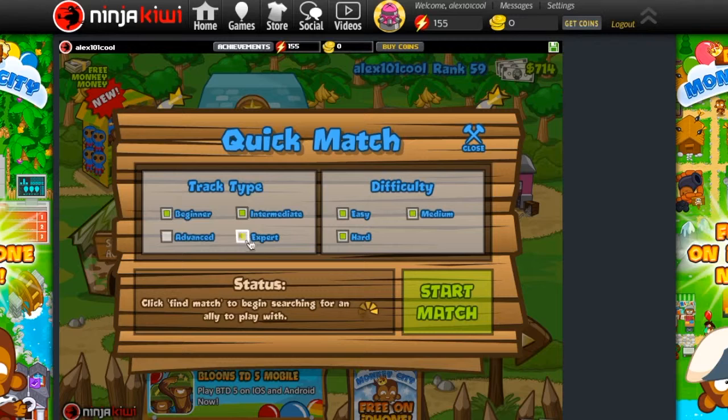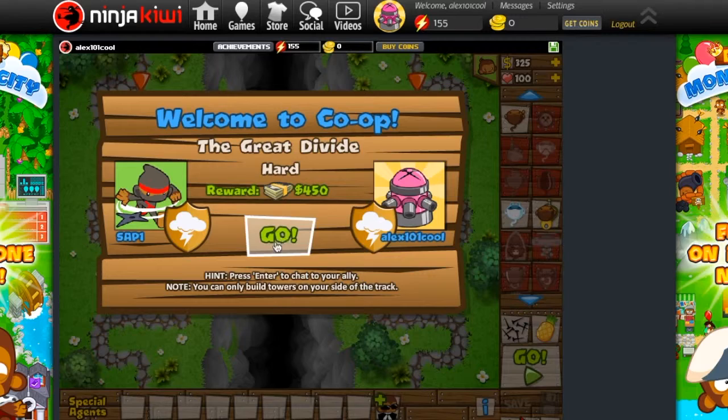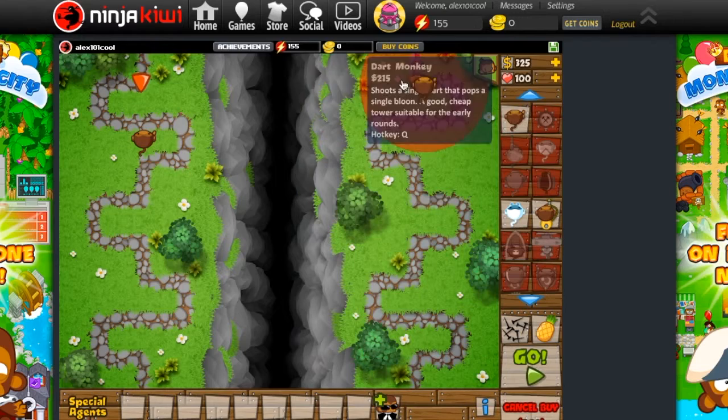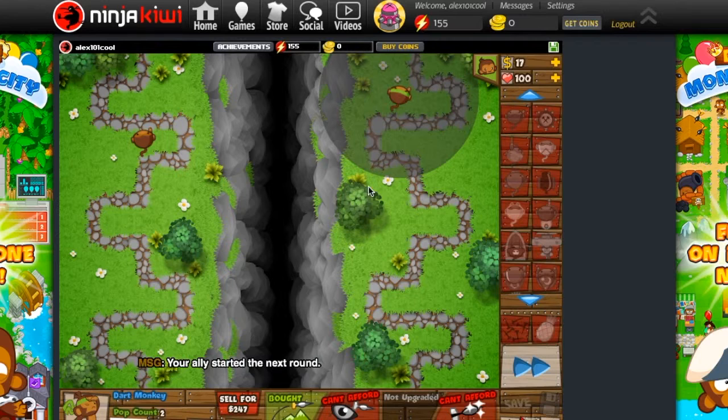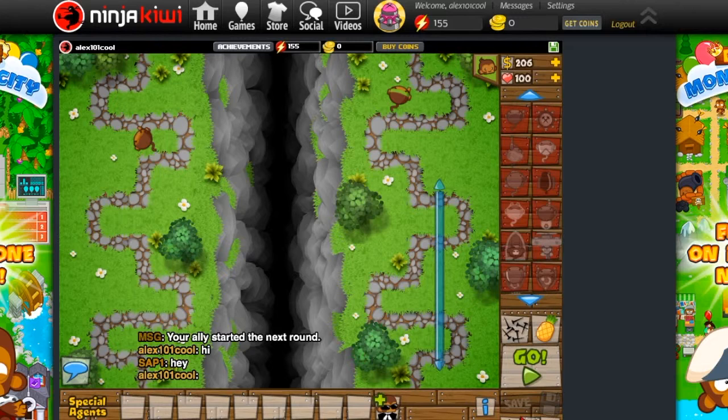I'm about to play a co-op match. I like to click all difficulty modes just because it's the best way to do it, unless you're brand new and rank one — maybe then you want to do easy only. With co-op you can only build on your certain sides, and this is actually a pretty hard map. There are certain places you can build. You say hi in chat — they might be a no-talker or a talker. This one's a talker. I want to tell them I'm recording this for YouTube.